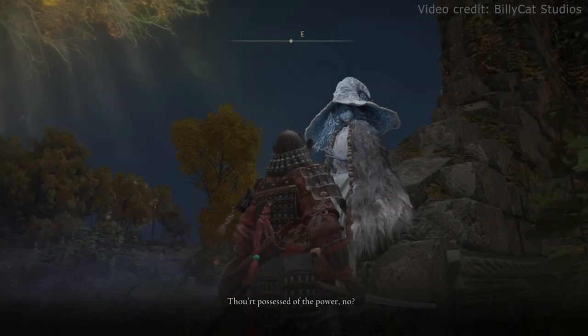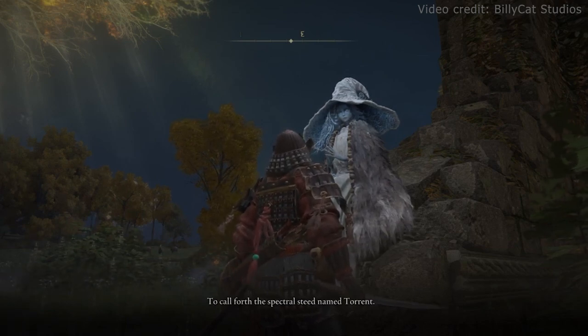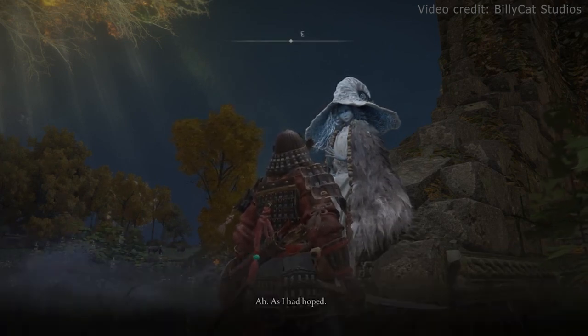And the fact that Ranni is the only other individual, apart from Melina, who recognises that you have Torrent in your possession — one of the first things she asks is if we have the power to summon Torrent: 'Thou art possessed of the power, no? To call forth the spectral steed named Torrent.' And she is happy and relieved when we confirm. This may imply that being worthy of calling Torrent has important implications as to what his true potential could entail. I hope this helped you appreciate more about Torrent's importance as one of the best mounts. And this is with no disrespect to Leonard — Leonard is an absolute unit, carrying an even bigger unit.